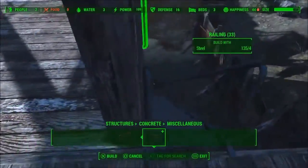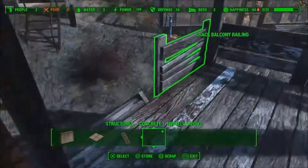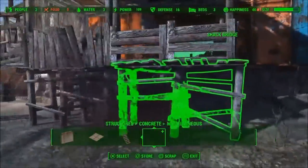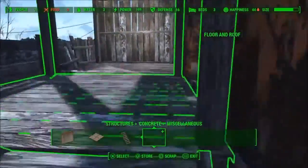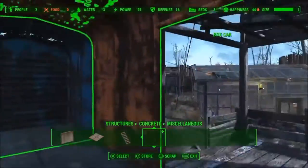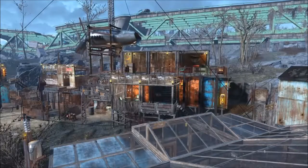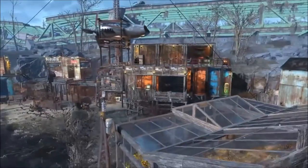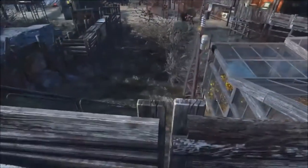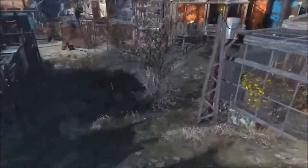Pretty much done with the build. What I did as well is I fixed the floor in the front so it's not just floating. So what I'm going to do is decorate and then I will come back and show you guys a finished tour. Okay guys, so I just finished decorating and I just wanted to give you a look from far away. And in my opinion, it looks really cool. It looks like it really fits in the settlement.